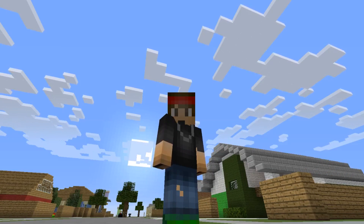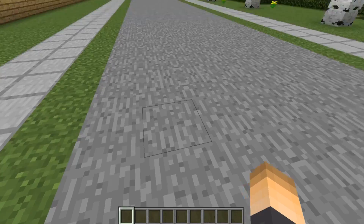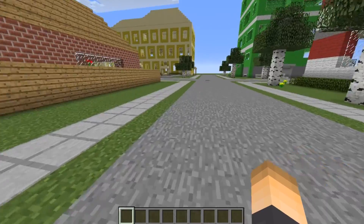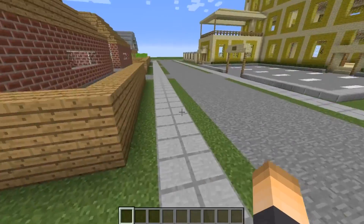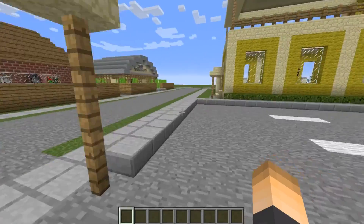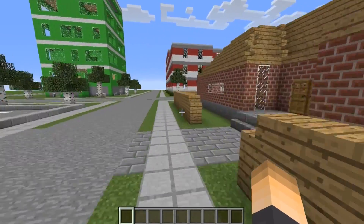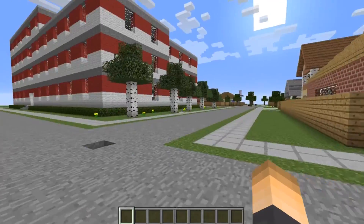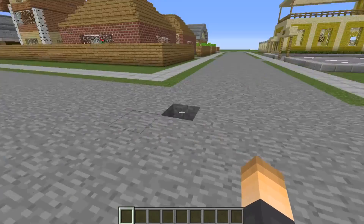Welcome to today's video. We're going to be doing a tutorial on the plugin called PureKits. This is essentially one of the easiest kit-making plugins out there. Everything can be done in-game, and you can set up kits for your players all in a GUI. You can set certain permissions for each kit, making kits for each group. Go ahead and download this plugin, drop it in your plugins folder, restart your server, and let's get started.